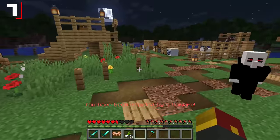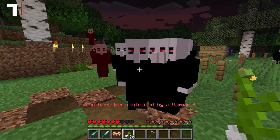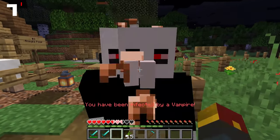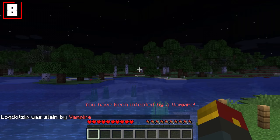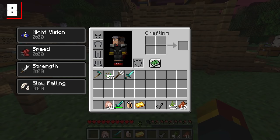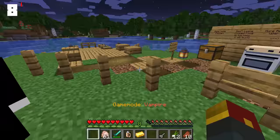They will start to come at you, and you can be infected by a vampire — which is bad news. However, if you hold the garlic, they will stay at bay. If you let them kill you, on spawning back in, you will become a vampire. Given enough time, you will turn into a vampire on your own, and you'll be given a whole bunch of effects: night vision, speed, strength, as well as slow falling. Other vampires will also leave you alone.